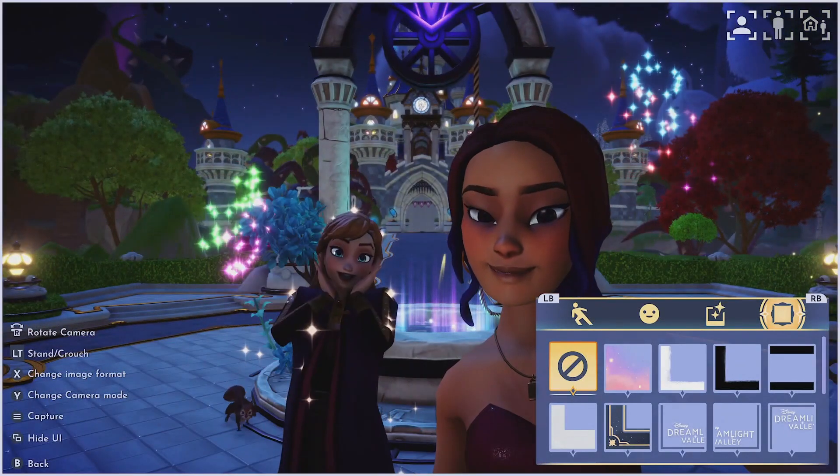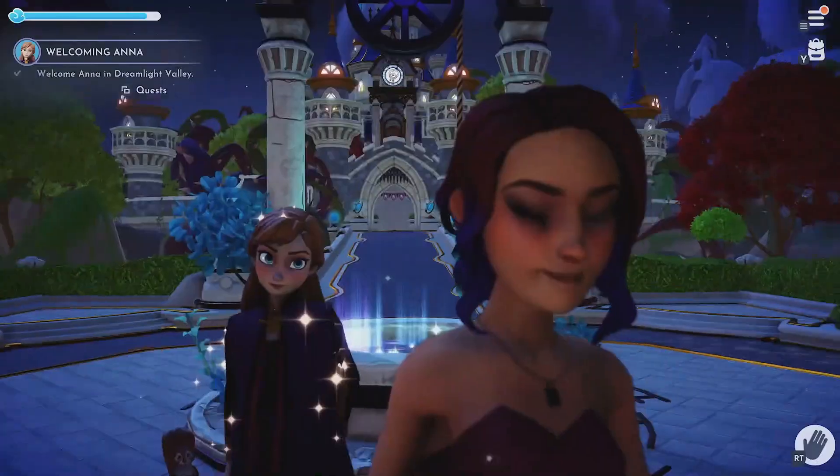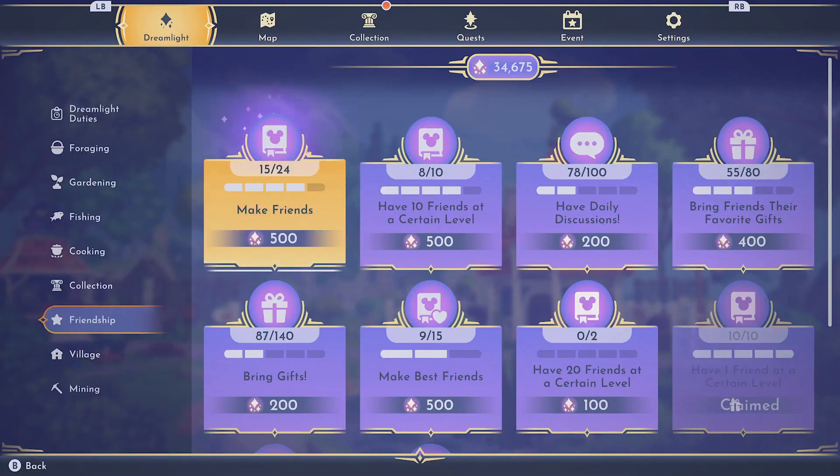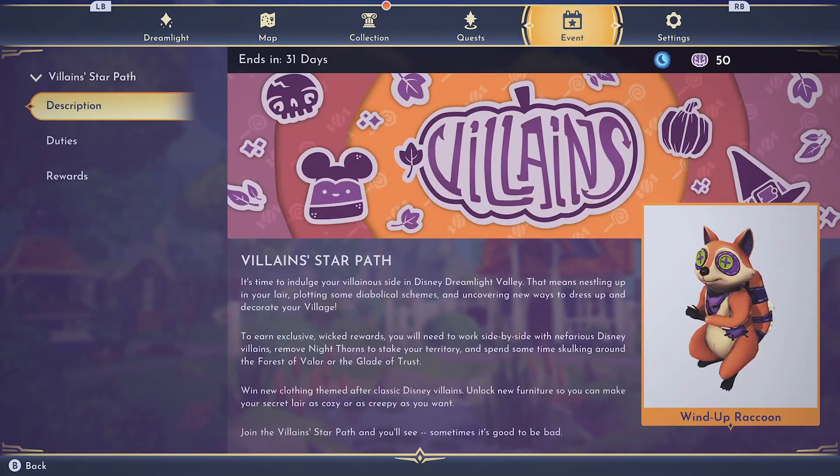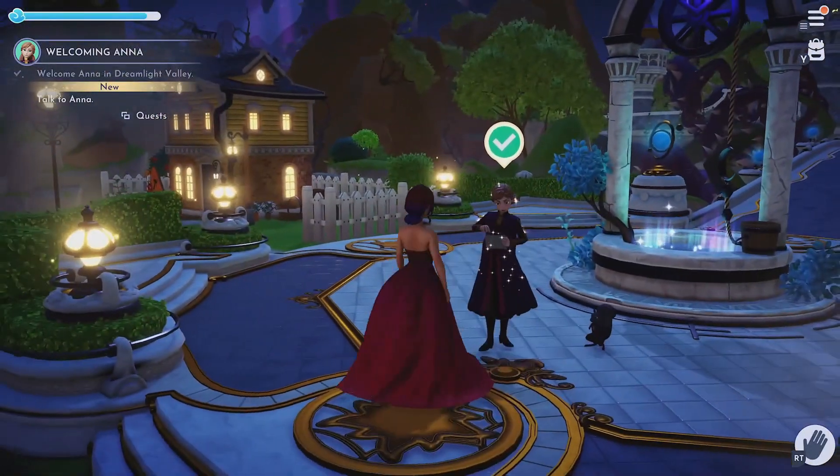Taking the photo reveals a 'Trick or Treat' prompt — nine out of ten I haven't done that, or at least not intentionally. That's new — I don't know what it means, maybe it has something to do with the new star path. Strange! Anyway, let's not get distracted — let's go talk to Anna.